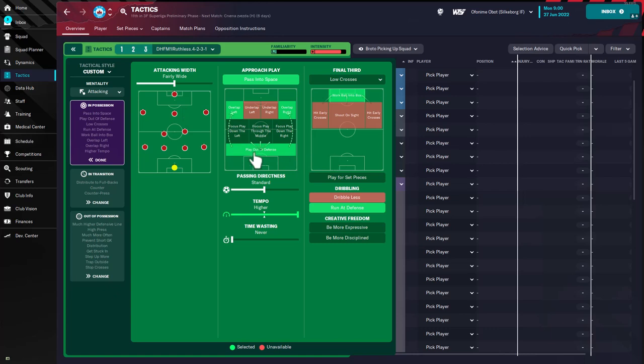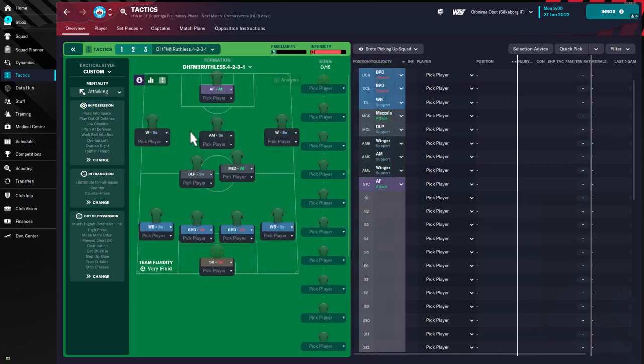In possession, the team has been asked to play fairly wide, which is in line with the attacking mentality. The goalkeeper has been instructed to play out of defense, and there's also look for the overlap on both flanks, while the team has been instructed to pass into space. The tempo is extremely high all the way to the top. For crosses, you're going to use low crosses and walking the ball into the box while running at the opposition's defense. These instructions are set from the FM2020 tactic — I didn't change much except the out-of-possession instructions. There are set pieces attached to the tactic as well.